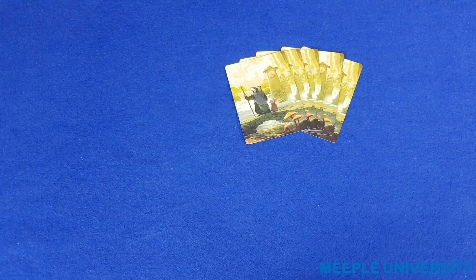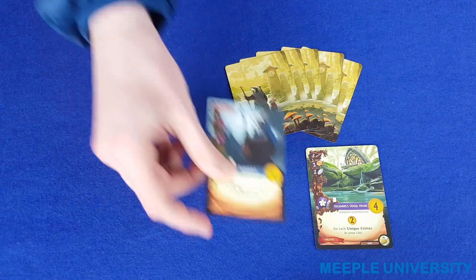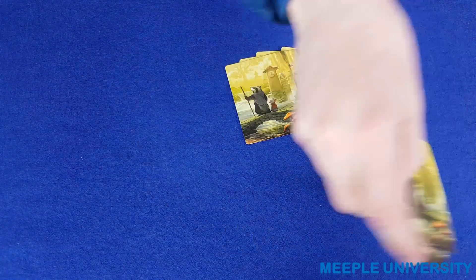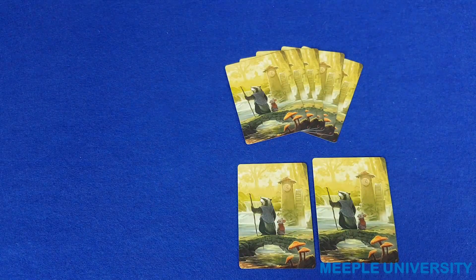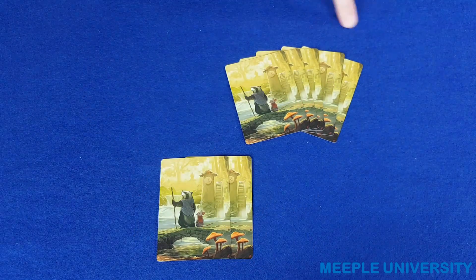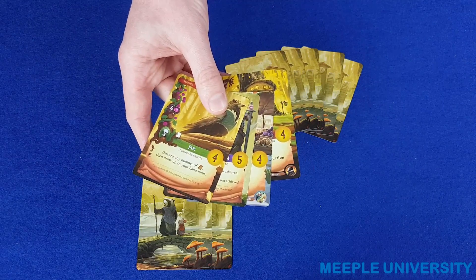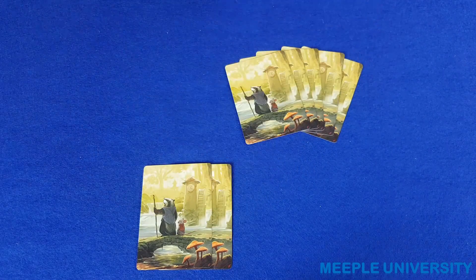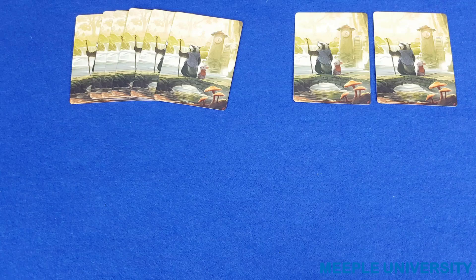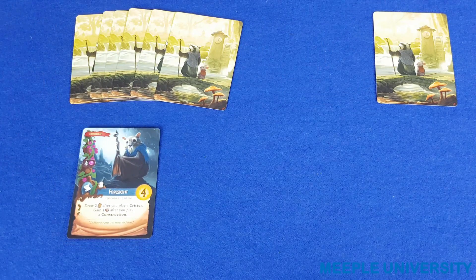In setup for the Legends module, in addition to drawing a player's normal hand of critter and construction cards, each player is dealt one legendary construction and one legendary critter, which they keep face down and hidden from the other players and separate from the rest of their hand. These do not count towards a player's hand limit of eight. Unused legendary cards are returned to the box unseen. During the game, you can play your legendary cards into your city in one of two ways.